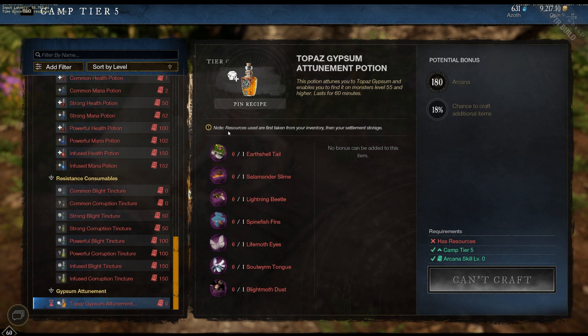You basically will need one of each of the different elemental insects, amphibians, fish, or whatever these are — just one of each — that will allow you to craft the potion. It lasts for 60 minutes, and you'll be able to kill any monster that's level 55 or higher. It doesn't specify that the monster needs to be elite, so this should be a pretty fun one to farm out.